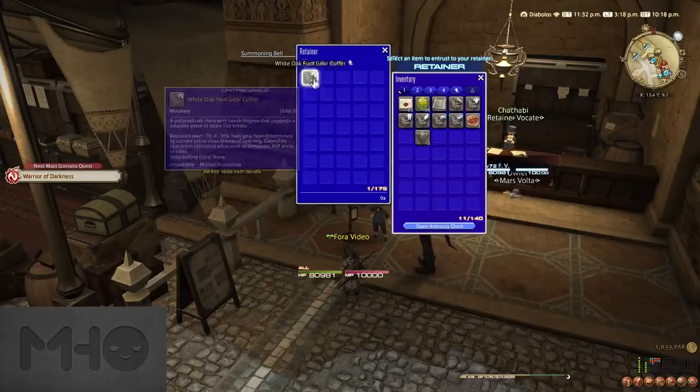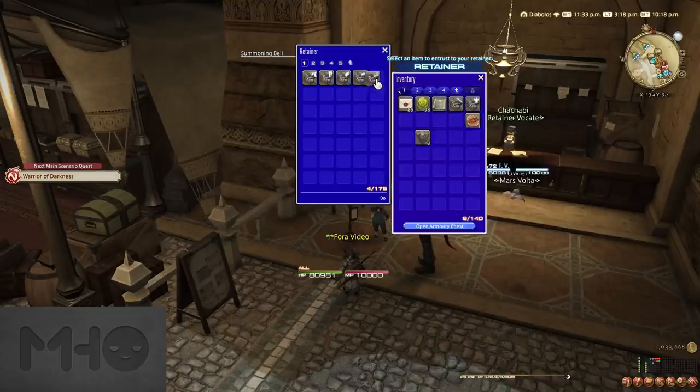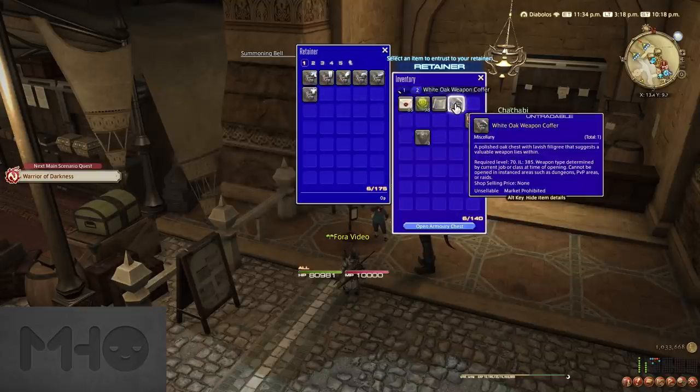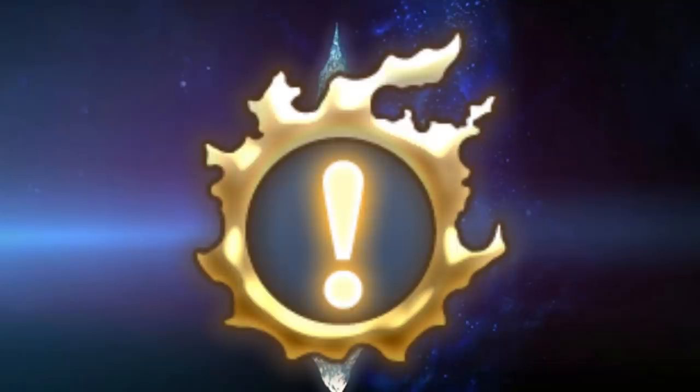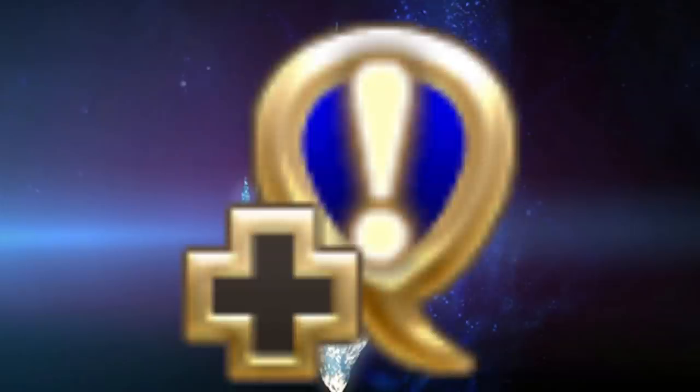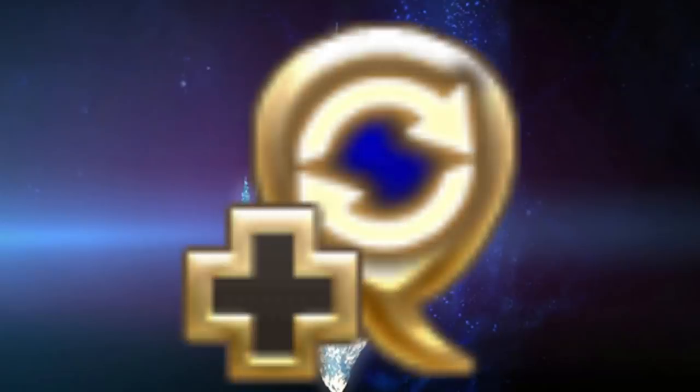Before continuing with your actual leveling process, learn to identify quest types. Quest symbols tell you how important a quest is at just a glance. The big meteor symbol-looking ones are the main scenario quests, and you'll just be using your scenario guide for those anyway. The blue exclamation mark ones unlock new features such as dungeons or aesthetics, and the rest are just normal quests. There are some other quest markers for things like repeatable quests or smaller NPC interactions, but they still follow a similar color convention.